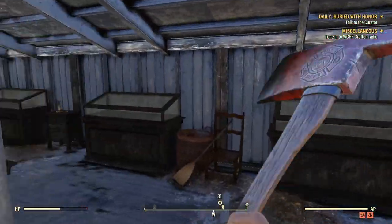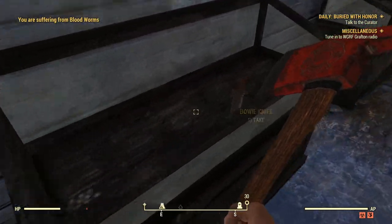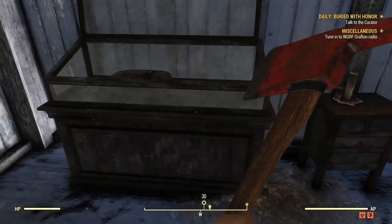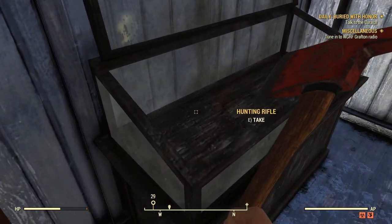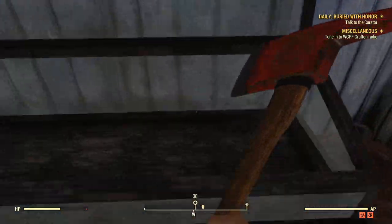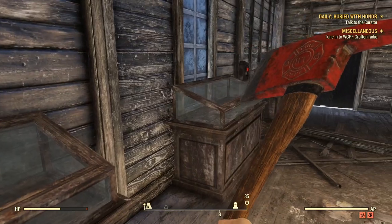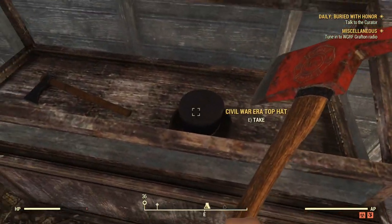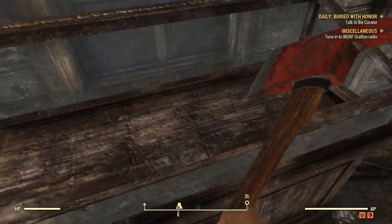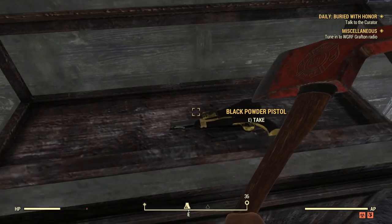If we come up here and open up the little hatches, we see a Bowie Knife in here, we see the Confederate uniform in here, and we see the hunting rifle in here. But keep in mind, sometimes the Civil War era suit does spawn in here. In fact, the last time I was here, the Civil War hat was in here and the suit itself was in here. So be sure to look everywhere inside all of these cabinets.